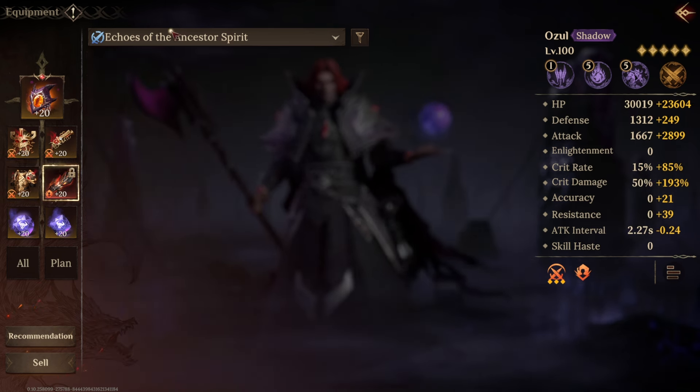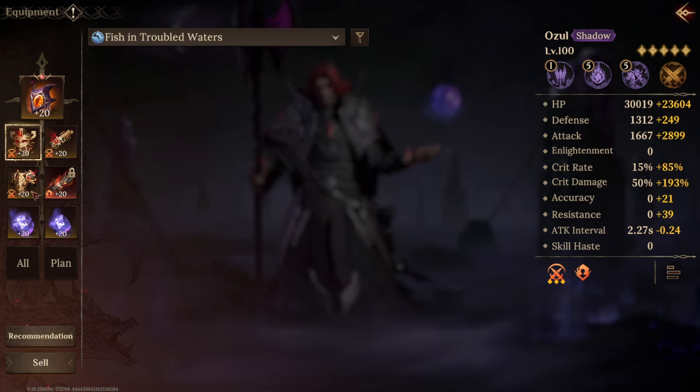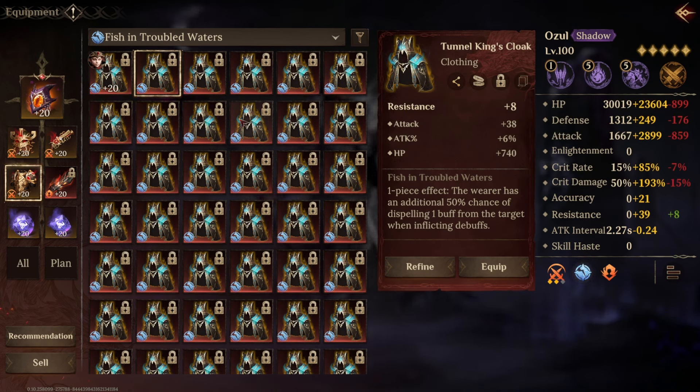The last one we've got is Fish in Troubled Waters, which is also a chest item. The wearer has an additional 50% chance of dispelling one buff from the target when inflicting debuffs. This is incredible. This will be the go-to item for Grave of Curse, Ancient Battlefield, and I'm sure many other areas later in the game — it'll be a massive boost. It could remove the need to have a buff cleanser on fights where you'd otherwise need one. If you've got somebody who's hitting multiple times with multiple debuffs, they are likely going to strip all the buffs on the boss.